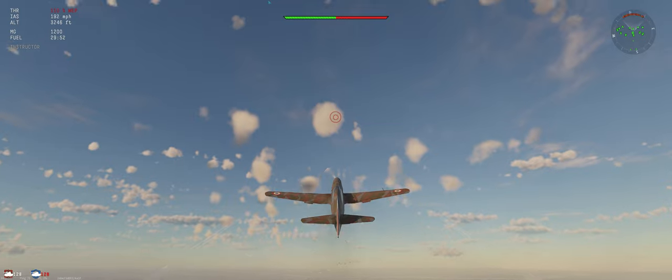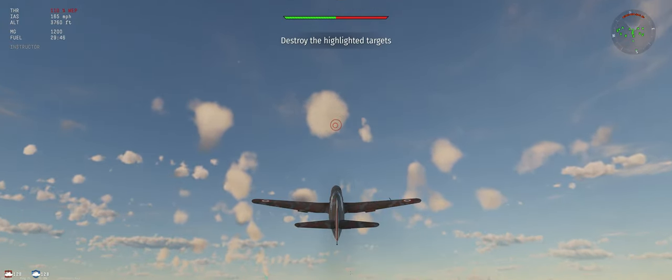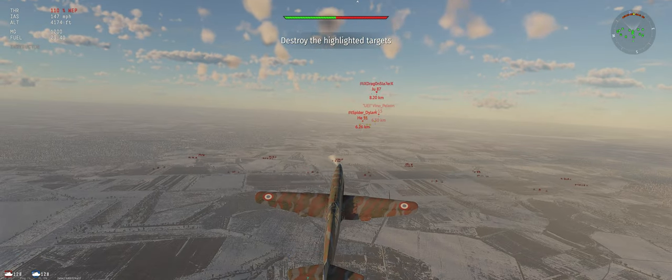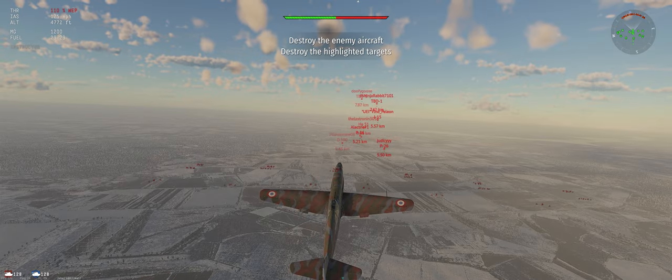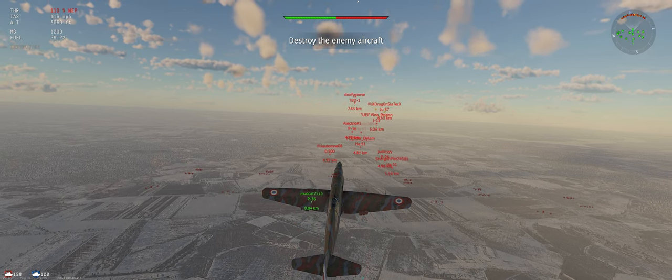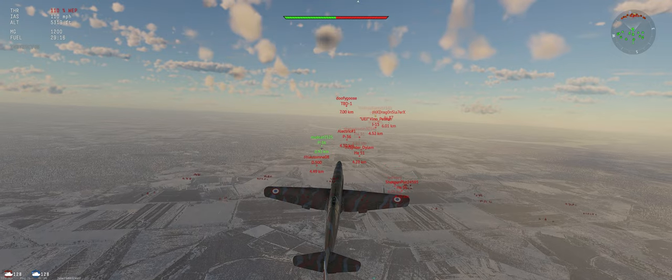Let's go ahead and hit the web and climb at 30 degrees and check on who we're up against. I got to give it a minute — they're not all in yet. So we've got some 1.0s, which is good. That means we're only mostly up-tiered. It's a 1.0 to 2.0 match and we're rolling with 1.3s. That'll work.